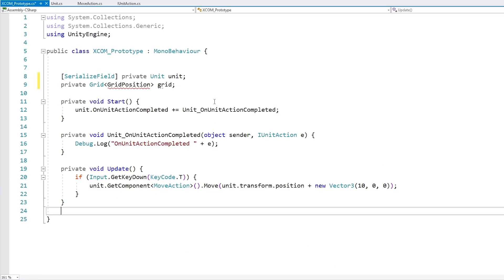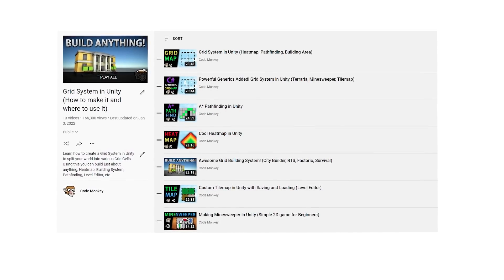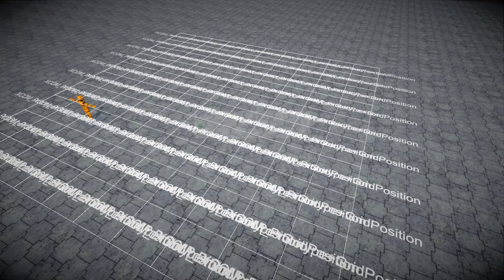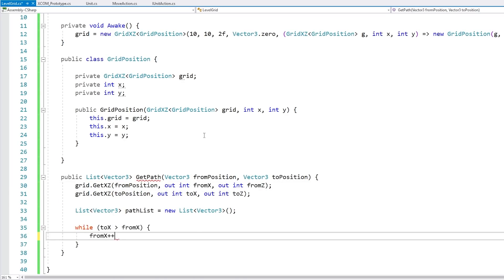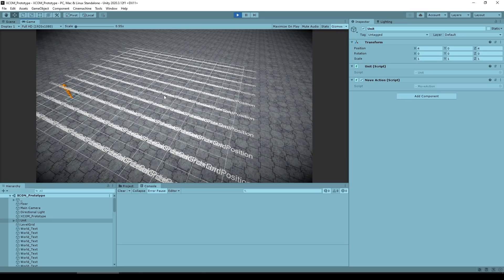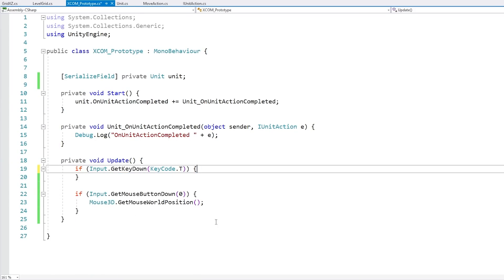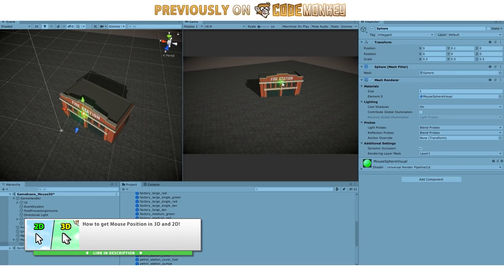Since the game is grid-based I once again reused my super useful grid system. If you're new to the channel check out the home playlist. This class is one of the best examples of the power of writing clean reusable code — I originally made it over three years ago and it just took me five minutes to implement a working grid. With that I added grid movement so instead of moving directly to a path, the unit goes one grid position at a time. Up next I wanted to be able to move to where I clicked, so I implemented a simple mouse click and mouse position, once again reusing a super useful class I made in a previous video.